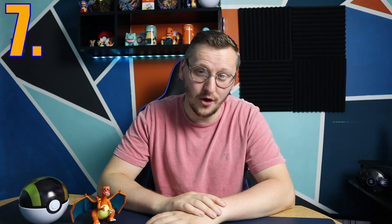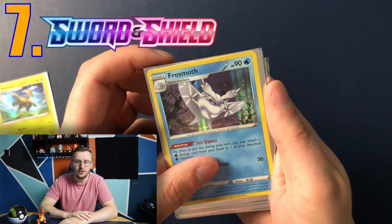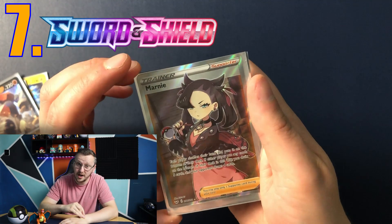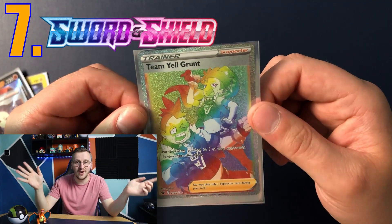Episode number 7 was the base set of Sword and Shield. We had 2 holo rare Pokémon cards — Regirock V and a Marnie full art Pokémon Trainer card, and also a Team Yell Grunt rainbow rare full art.